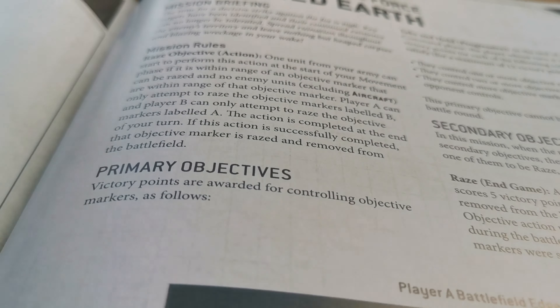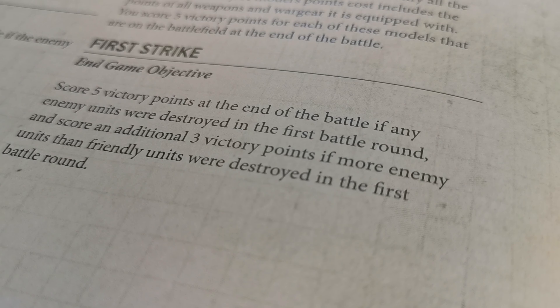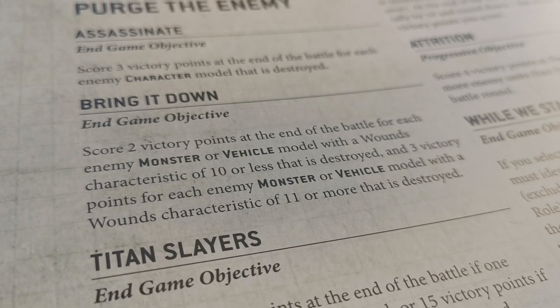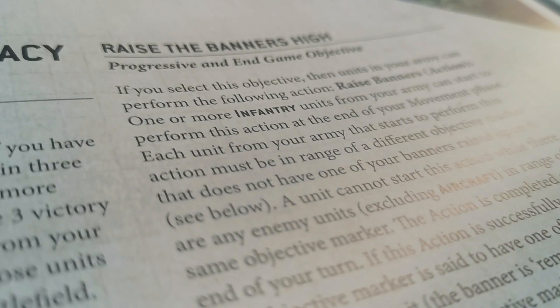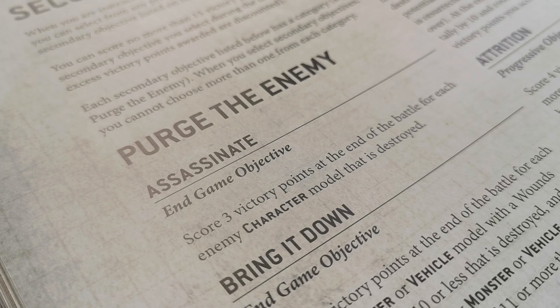For today's game we are using a mission called Scourge Earth. This mission introduces a secondary objective called Raise, which I am going to be taking. In addition to that I am taking First Strike and Bring It Down, while Janus is taking Raise the Banners High, First Strike, and Assassinate.